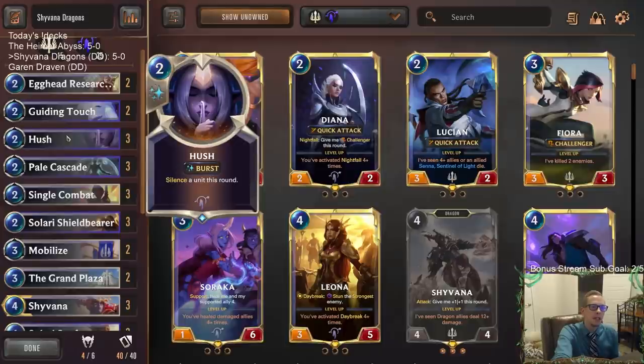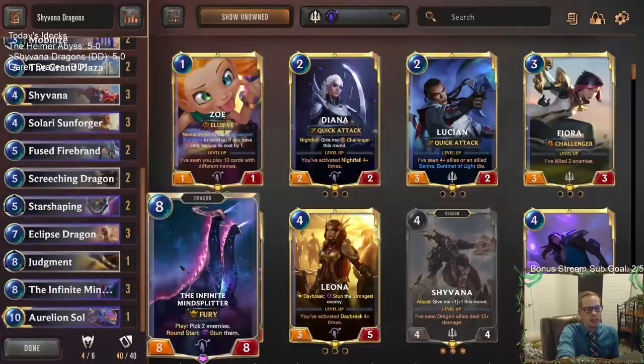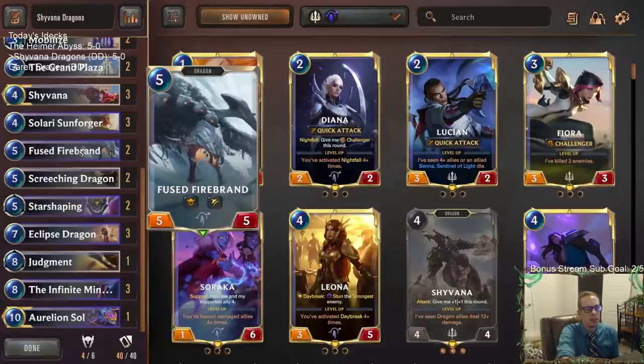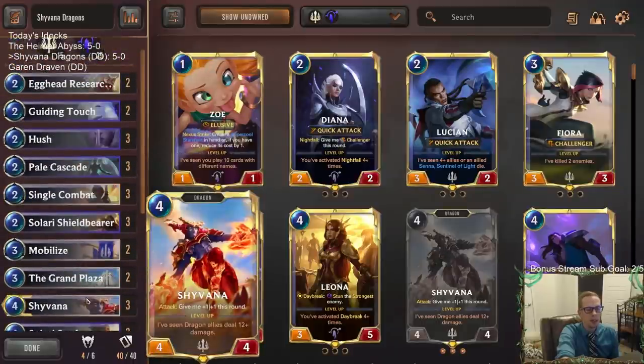That was really weird with the double hush there last round — I thought you could silence a silenced unit, but I guess you can't. I don't know what was supposed to happen there. But that wasn't what I expected. The Mind Splitters were very good — playing three of those, especially against decks like Fiora Shen, is always a good choice. Basically, Shyvana was an all-star.